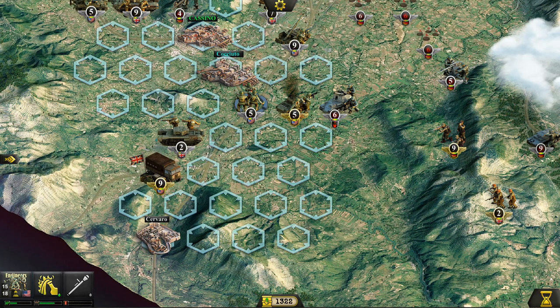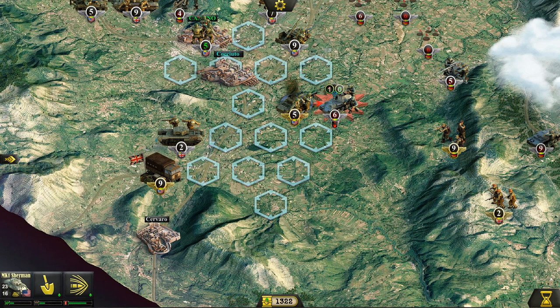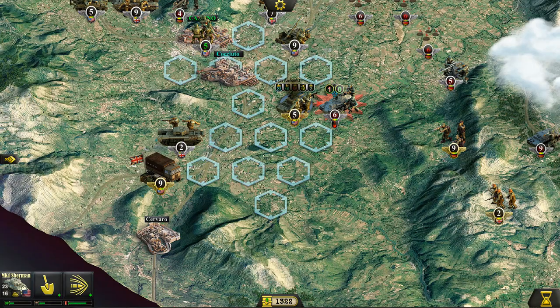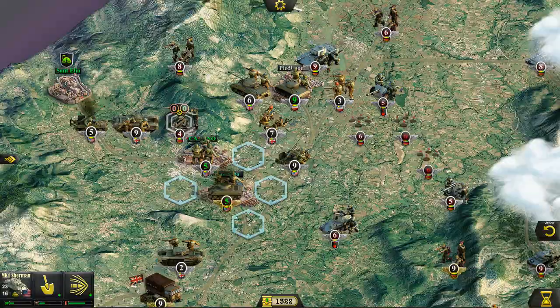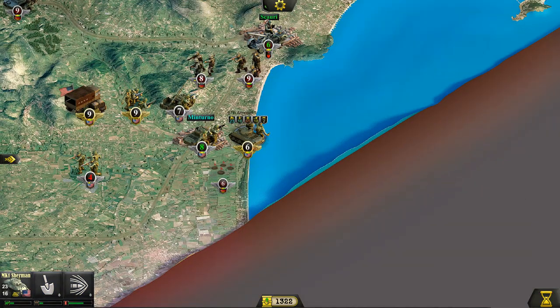They could retake Cassino, so I'm going to try to get a few of these units in here. We need that HQ support next turn, so let's get into position. At least we'll hold these areas, but there's no way our army is going to be able to break through here unless we get them resupplied quickly.